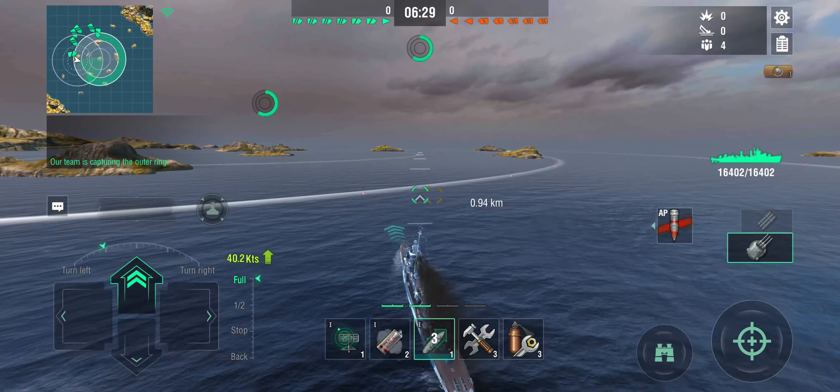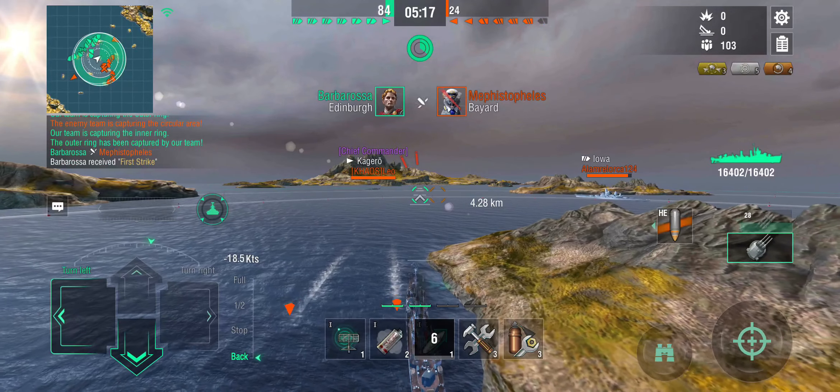Now I'm behind the island. In order to do something about me they have to come around the flanks, which is not going to be easy, because they're going to be shot at — my team is actually positioned. The two Kageros are both on the outside, not contesting the center cup.